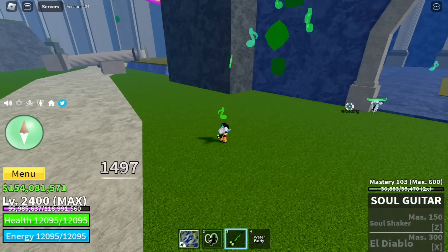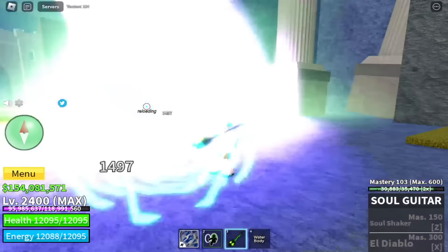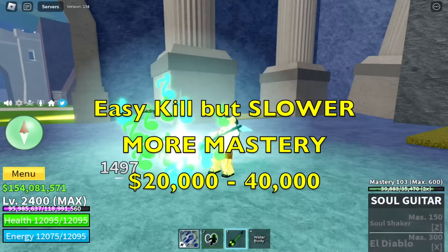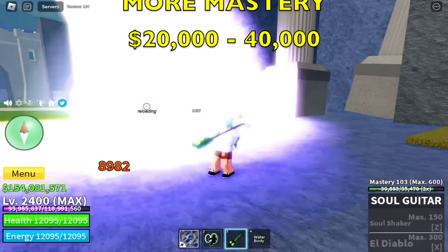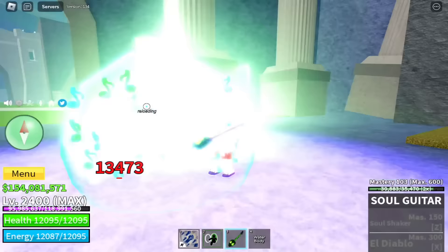I have a better strategy later, so you don't need to do this. I suggest you watch this full video. Wall Strap is very easy. Benefits of defeating Longma: this boss is easy to kill but slower compared to the Elite Hunter Quest. More mastery, but lower money — but still, you can get some. So now we have 154 mastery.